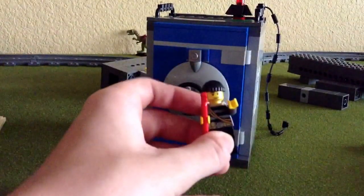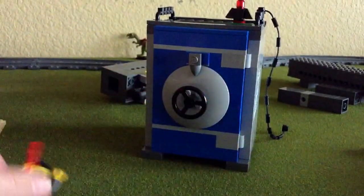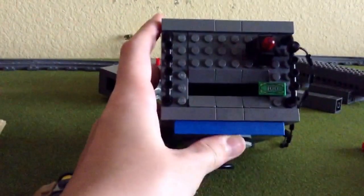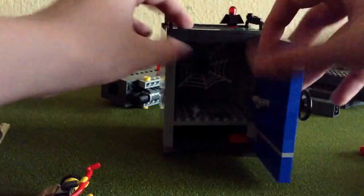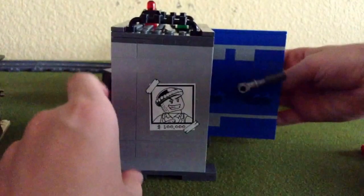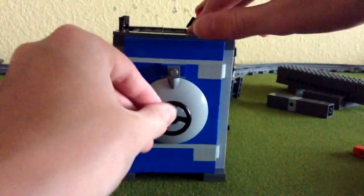Moving on to the Lego safe set. This little safe comes with one little burglar guy — cool little guy with a little compartment in the back. You can actually put real money in there. You can lock it, open it up — and once it's locked, you can't open it up anymore.